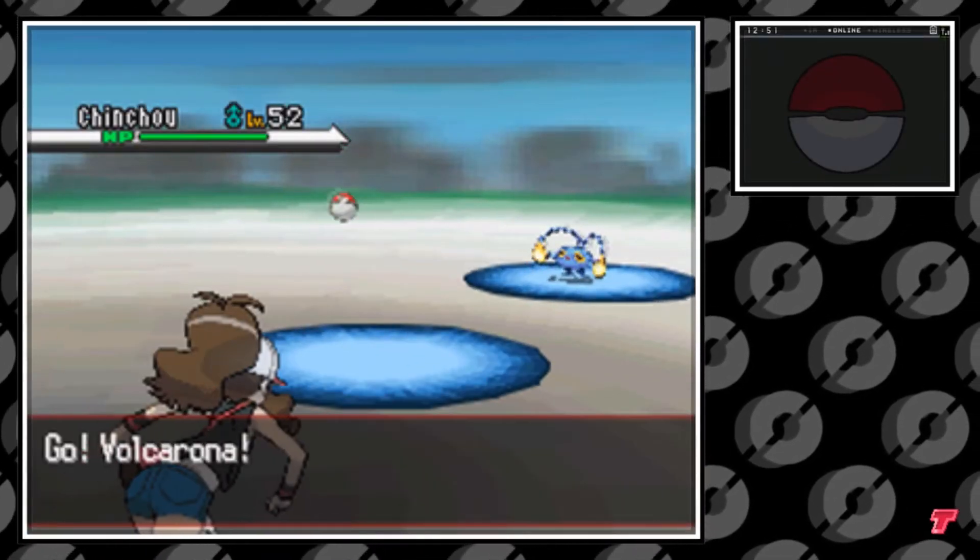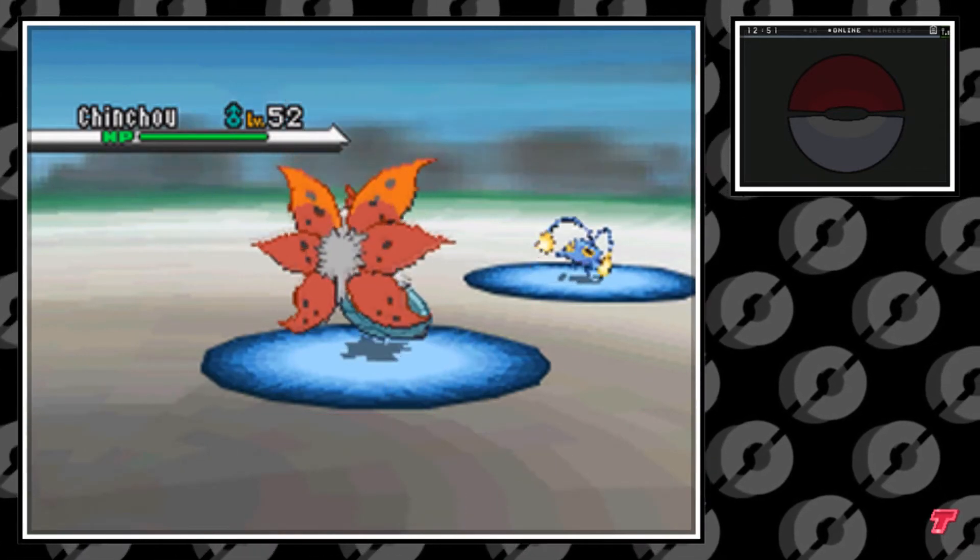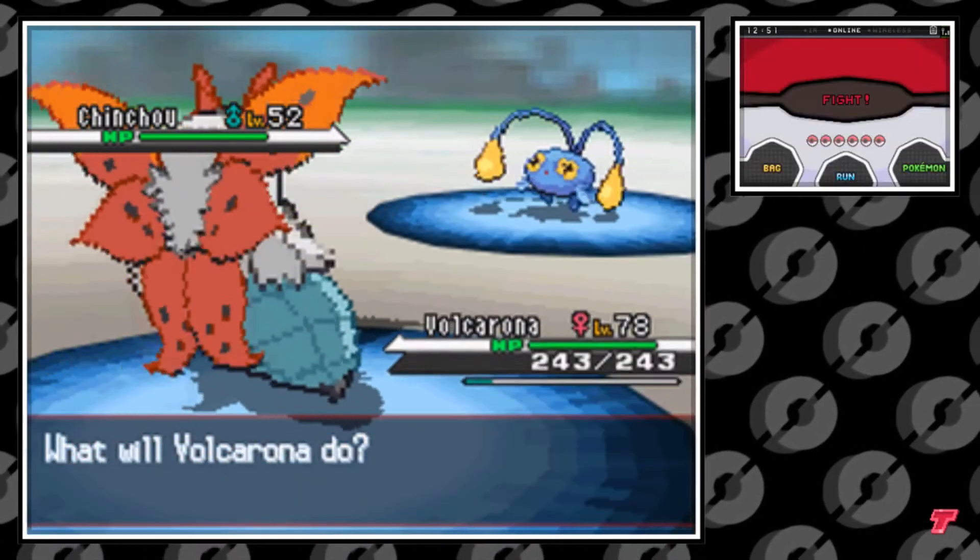It won't take you longer than two minutes. So that's the easiest way of finding the Angler Pokemon Chinchou in Pokemon Black and White.